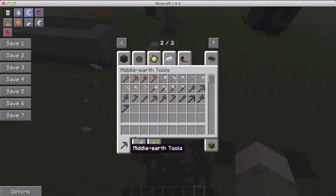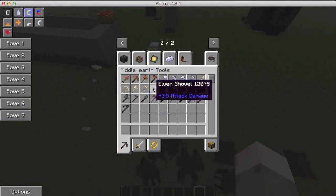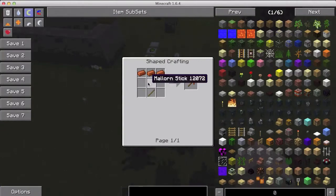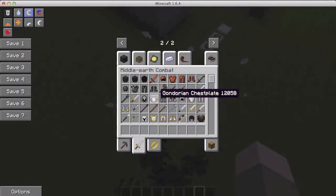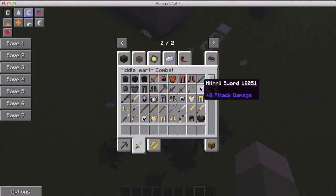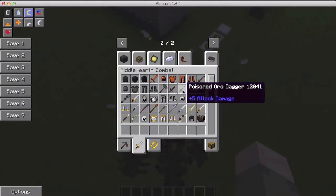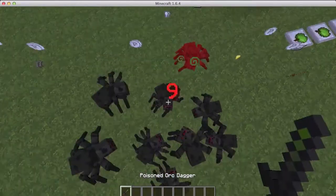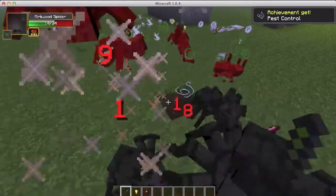There are some tools — you craft them like you usually would. The Middle Earth combat section has some pretty cool swords, orc bombs, a mithril sword. You can craft yourself some cool poison daggers — let's poison the spiders!